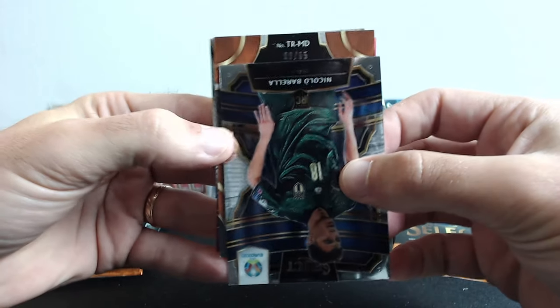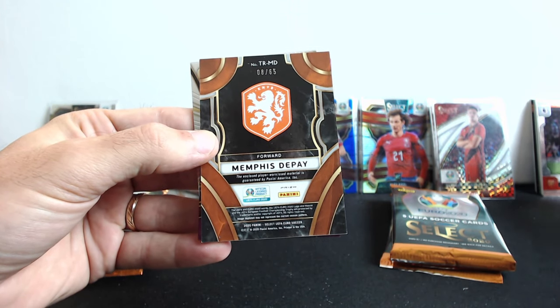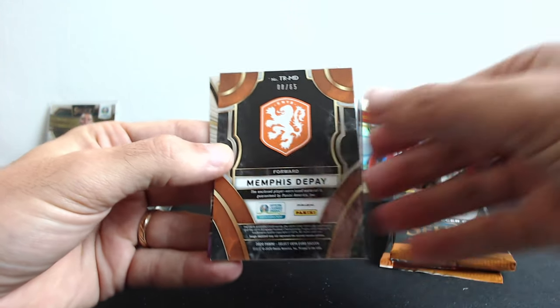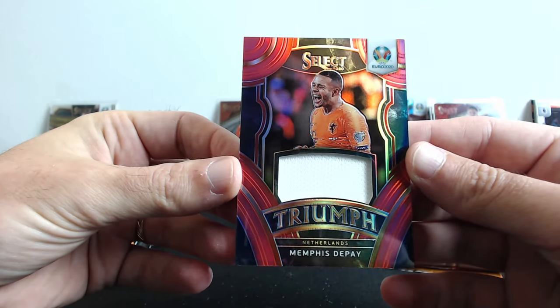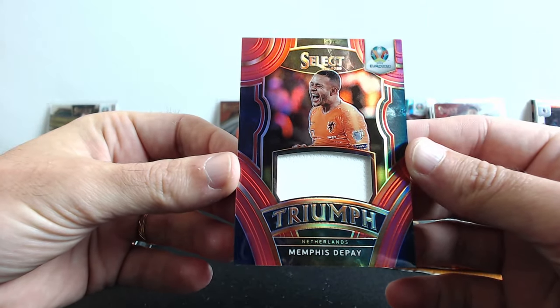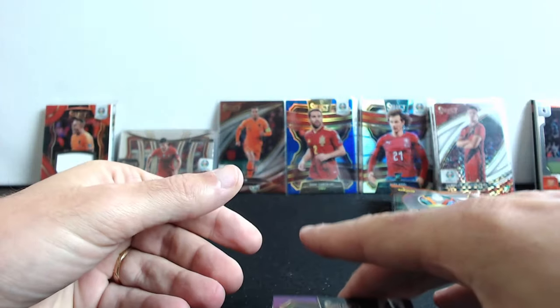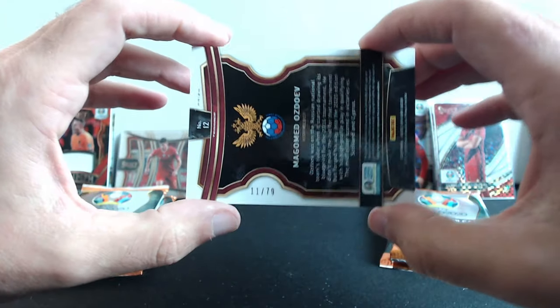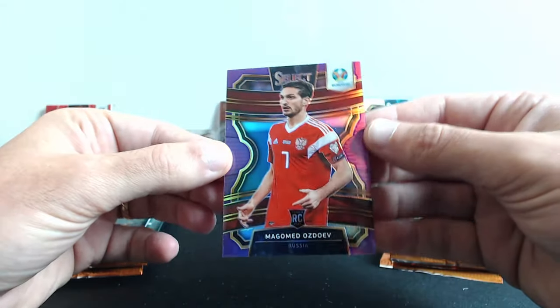Memphis Depay! Whoa — is this a memorabilia card? Nice — from the Netherlands, that's a big dog, and it's numbered out of 65, number 8. Next we have Magomet Ozdoyev from Russia — that's also a numbered card. Two numbered cards in a pack: out of 79 and it's a prism!